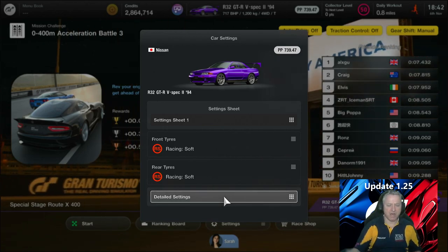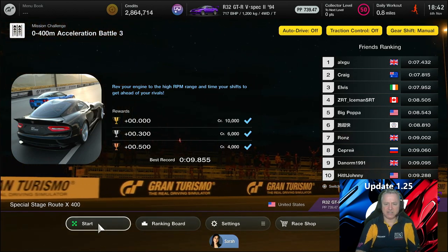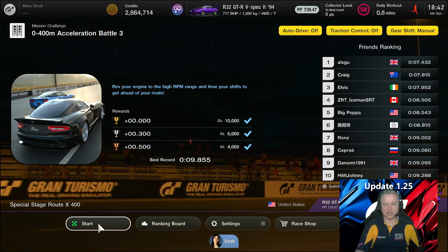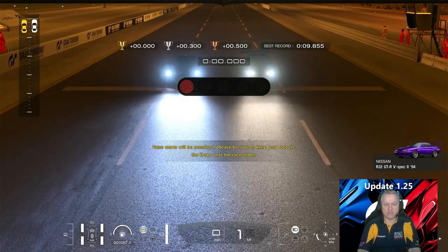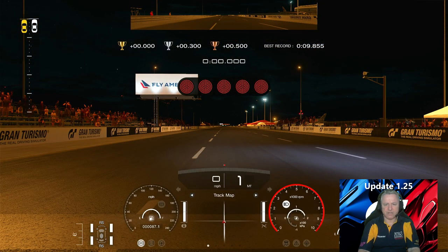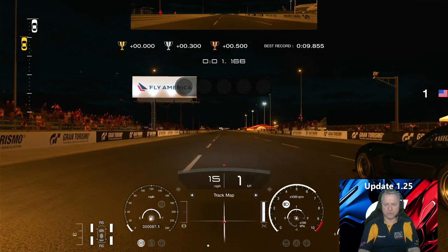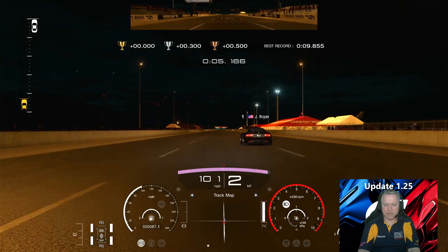Light-weighting done, increased body rigidity done. Let's go and see what this setup does. This is the original setup I think we used for the mile. The aim of this video is to walk through setup changes to try and beat that time. You can't false-start on this one — I buried the throttle and when the lights go out we go. We've got massive turbo lag.